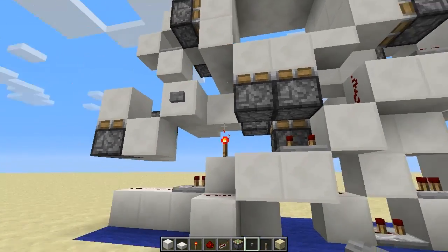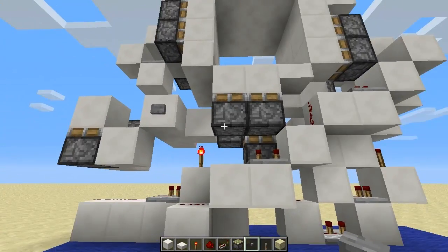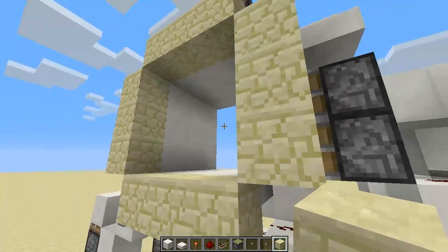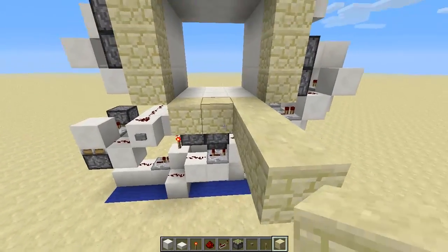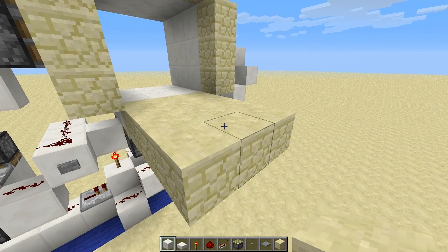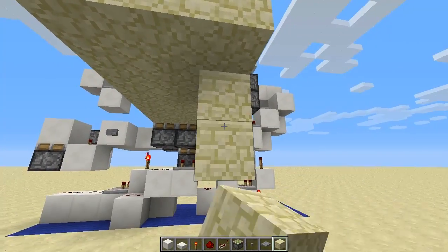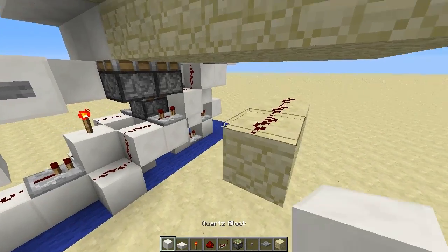Obviously you're going to want your activation button or pressure plate to be more conveniently placed, so we'll look at how you can hook those up. You're going to want to frame these doors in something like this. One method you can use is, if we pull the floor out a little bit, to get some pressure plates and put them along somewhere in front of the door — doesn't have to be there. Then run redstone along underneath those pressure plates like so.